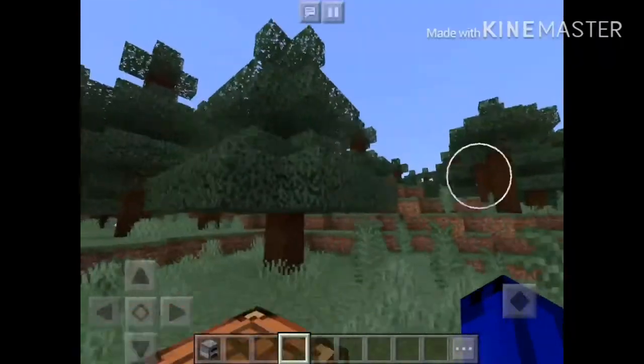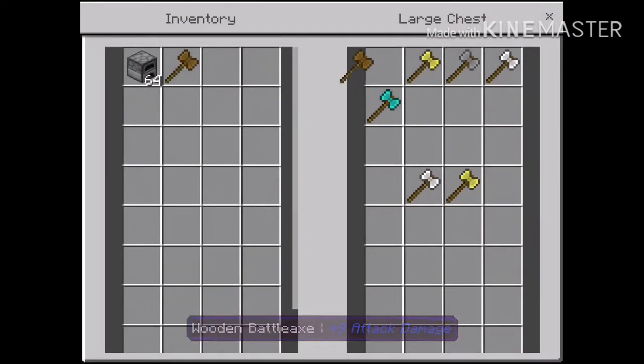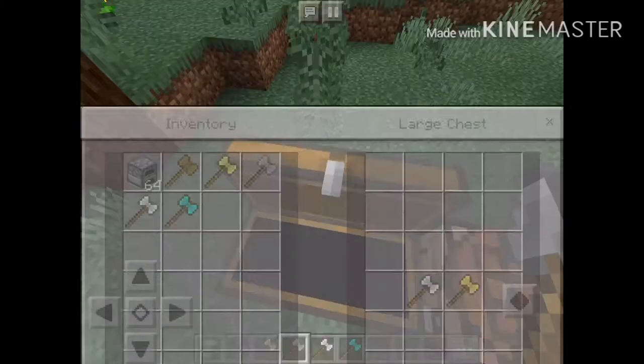Let's open up the chest. Here we have the wooden Battle Axe, the gold, the stone, iron, and diamond.